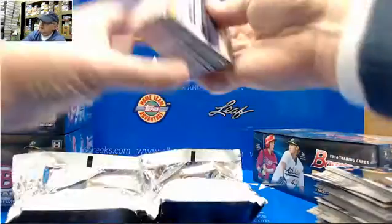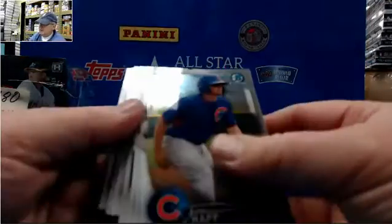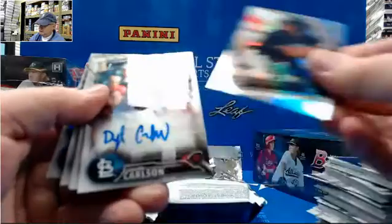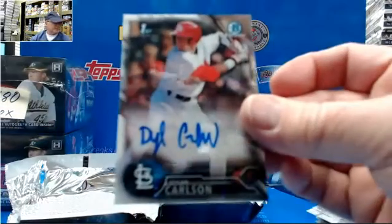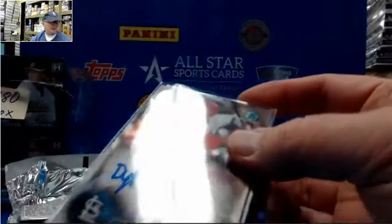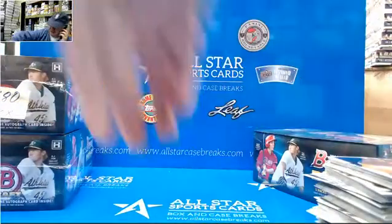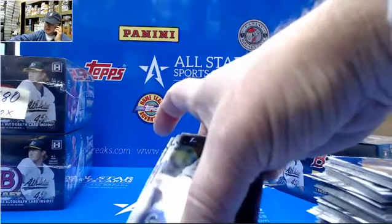Hey, evening Tony, how you doing? Tate, Guerrera, Alford, and Greer Refractors. Dylan Carlson base. Hey Derek, doing fine.